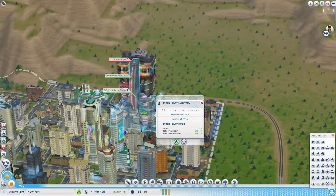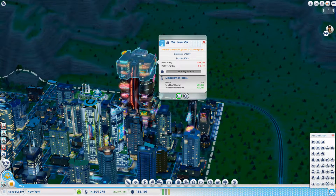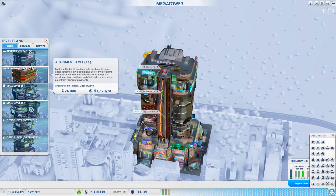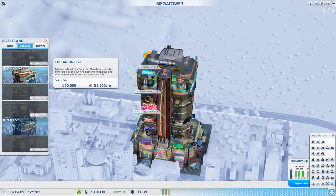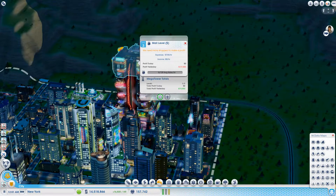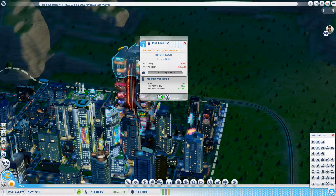Let's check our tower again — we're pulling in 13,000 profit today. The top level's not making any income yet. Come on, make some income. I don't know if it needs a sky bridge for the mall to get people coming in. We might have to close the mall for now because it's losing money, but the other ones are doing well.